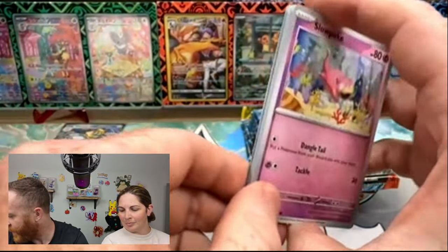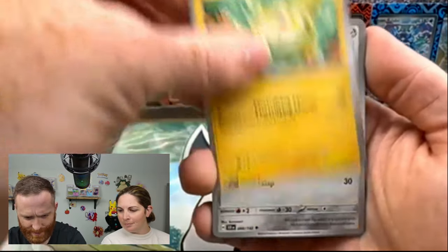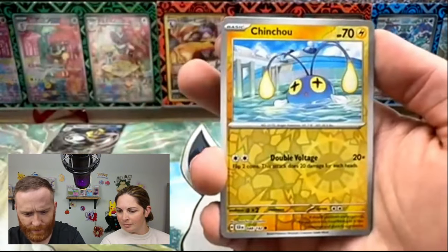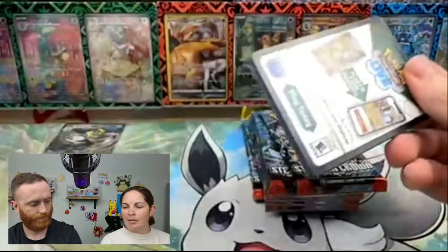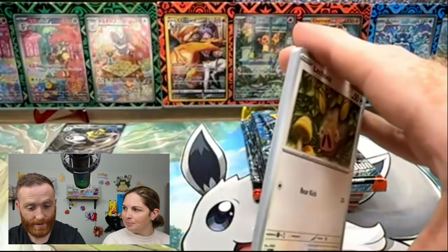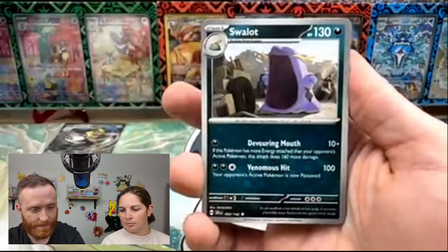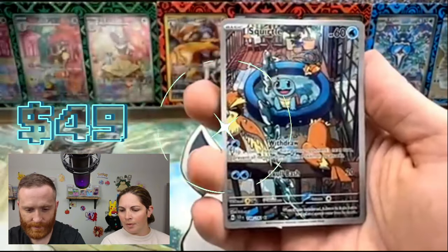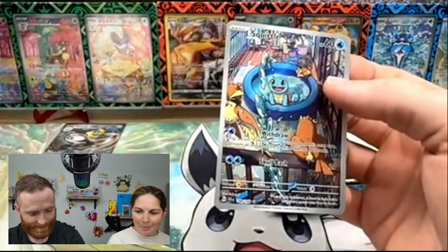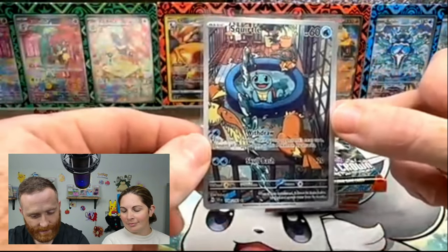You got to pull something. Togedemaru, Crabrawler, Drifloon, Sinistcha, and an Archelodon — yikes. Well, we're only three packs in, we got time. Two ETBs for a Pokemon Center Stellar Crown set — 22 packs. That's a lot. Actually, it's a pretty decent count; 44 packs for a case. And you do get those sick promos. Boom — oh, the Squirtle is back! We keep pulling that Squirtle like crazy. This may be our sixth one on the channel since we started opening Stellar Crown.